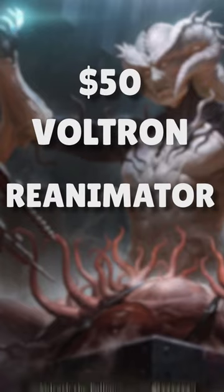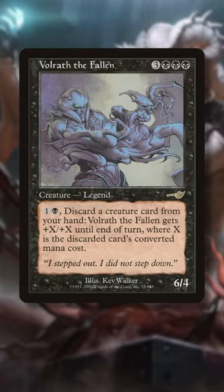Here's one of my favorite old school budget brews: a Voltron Reanimator deck led by Volrath the Fallen. Volrath is a 6/4 commander that can discard a creature card to boost his power and toughness equal to the discarded card's mana value.